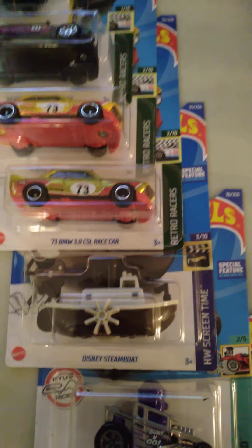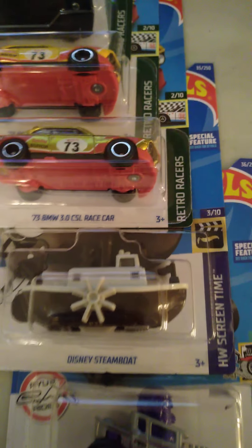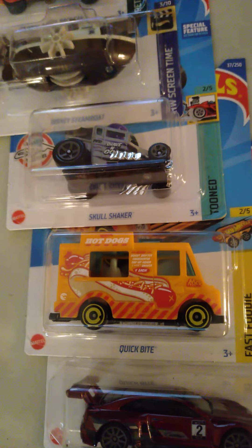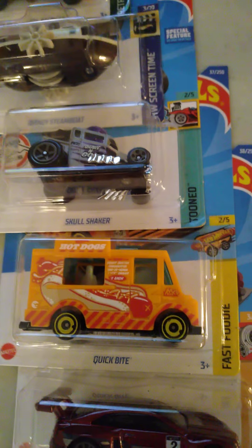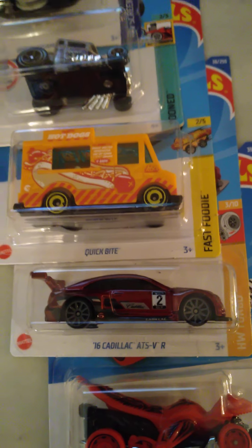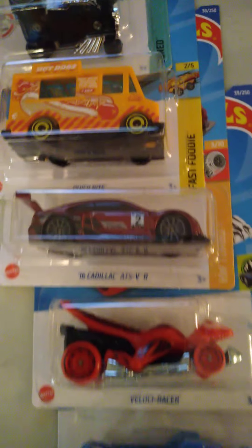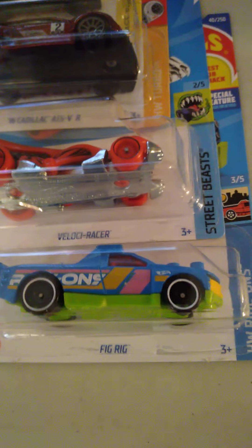Next, we have the Disney boat out. It looks the same but it's not — this is like a light, creamy gray; the original one was pure white. Skull Shaker in a new color. Now this car here, the Quick Bite — the new version of the ice cream truck — it's a treasure hunt this year, that is a treasure hunt you are looking at. Cadillac — a lot of people like this, it's a very nice racing Cadillac, it's sweet. The Velociraptor. And the Fig Rig, finishing out the 30s.